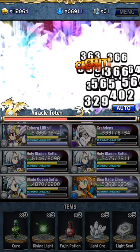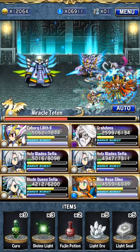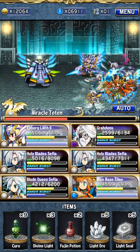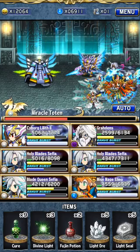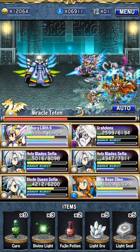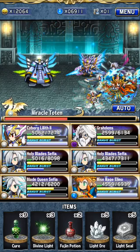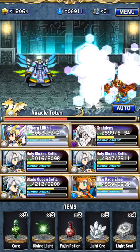Also, Miracle Totem can do attacks with any attribute, so there's no point in bringing a specific color team just to avoid that problem. My team seems to survive two Brave Bursts just fine, but just in case, we don't want anything bad happening.